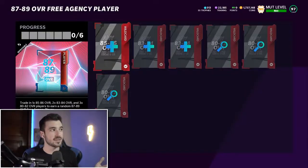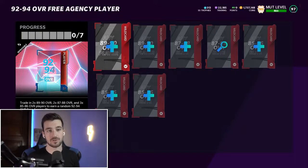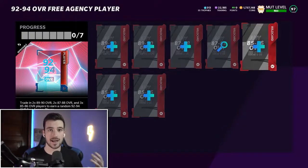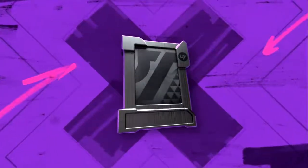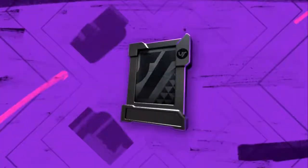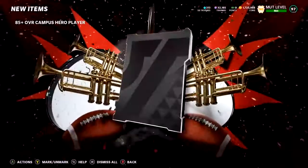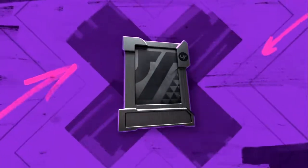Next, head to the store and buy 10 of the 85-plus Campus Heroes exchanges. The reason why is because we know the price of 85s is jacked up right now — they're going into the 87 to 89 overall free agency player set and also into the 92 to 94 overall free agency set. People buying 85s are driving up that price. So pulling this pack is a great hedge — we can pull 85s at their elevated price, and we also have the chance to pull 92s and even 95s out of the Campus Heroes packs.